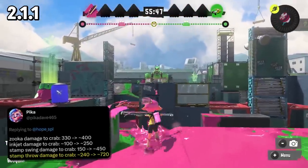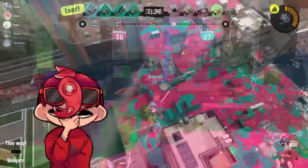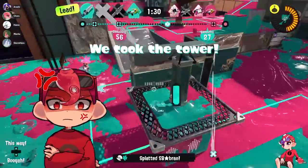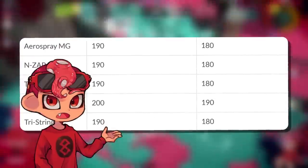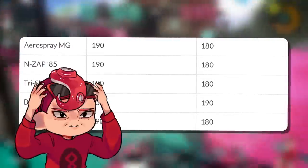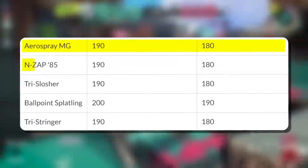Finally, the stamp throw goes from doing 240 to 720 — basically the throw will one-shot Crab. And no, Crab Tank did not get any direct nerfs; it's just the other specials dealing more damage. When we go to the points-for-special changes, we also did not get any Splash points-for-special nerfs.